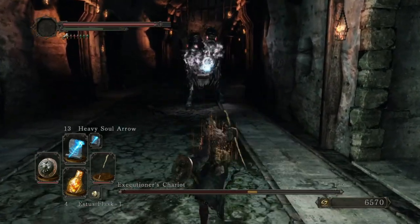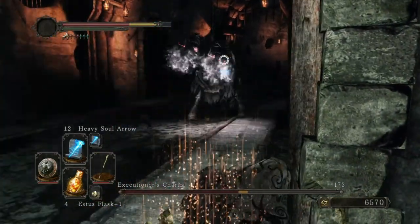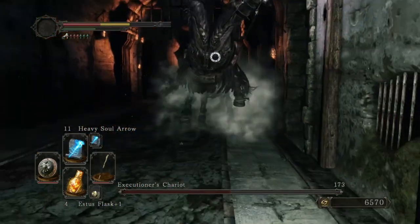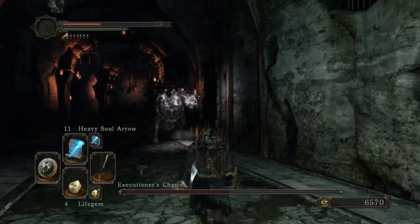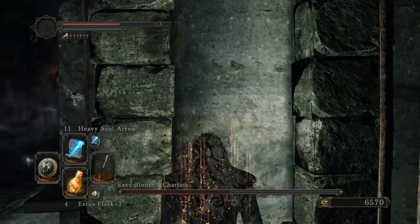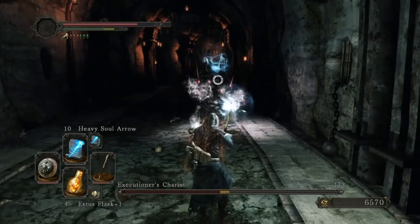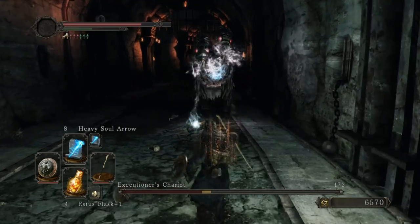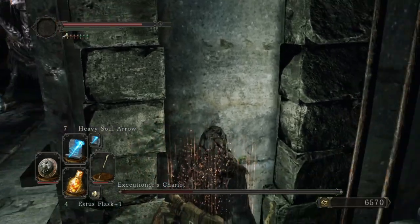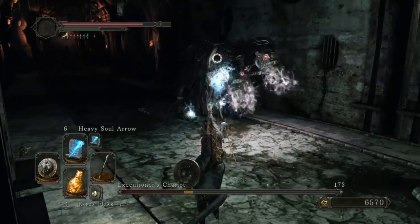I can see this fight being a little more difficult as a melee class. It's really hard to tell where the hitboxes are on those spells that he casts — they're a little hard to see. Come back out, hit him a couple more times. Rinse and repeat. Watch out — okay, thought he was going for the charge attack.